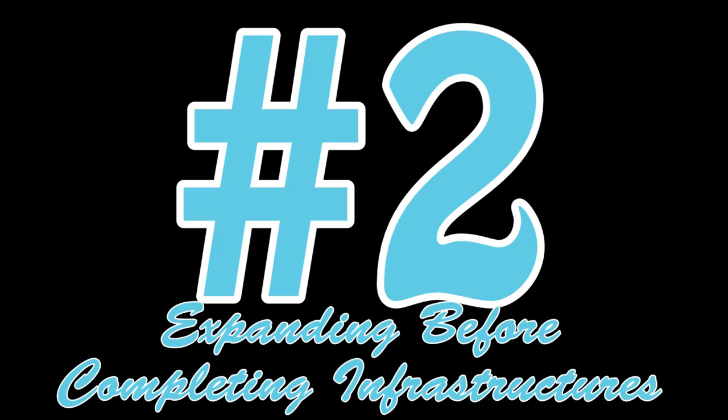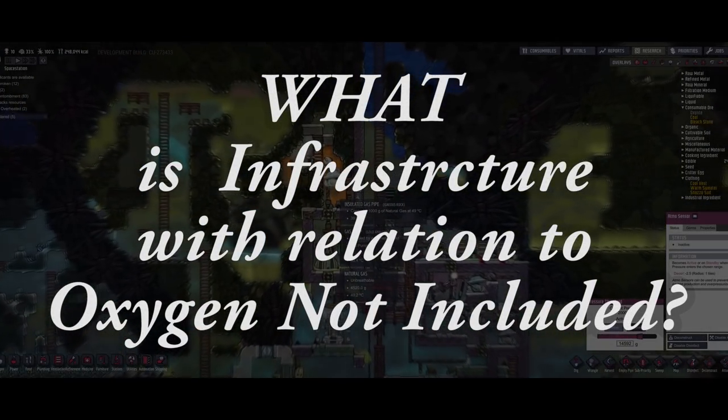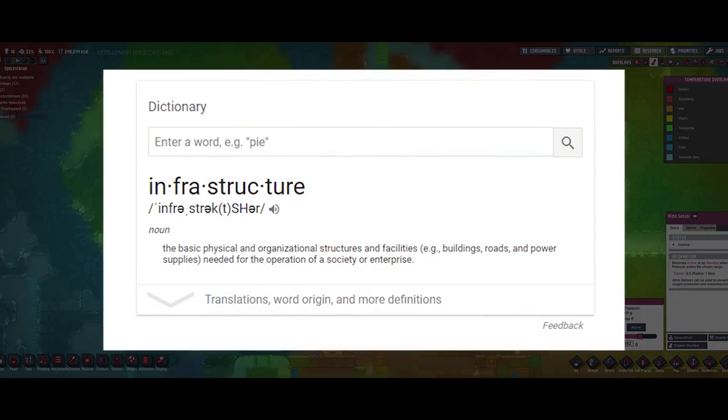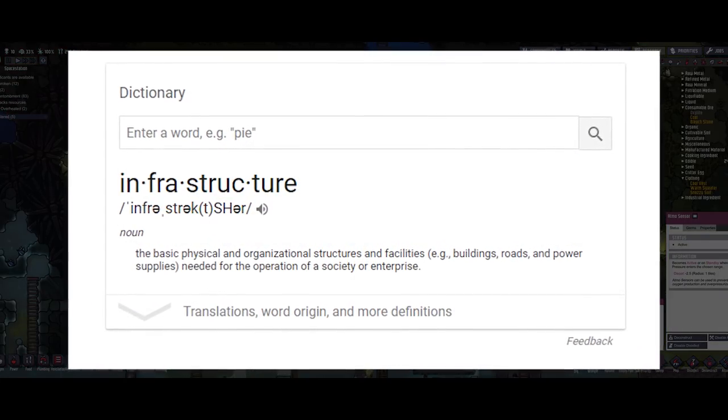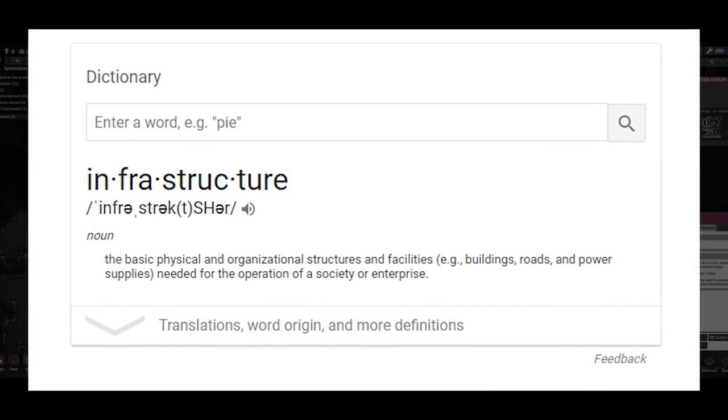Now, number two has a similar reasoning to decor but is ultimately different, and that is expanding the base before infrastructures are in place. You may ask, what does that even mean? Well, infrastructure is defined as the basic physical and organizational structures and facilities needed for the operation of a society or enterprise.